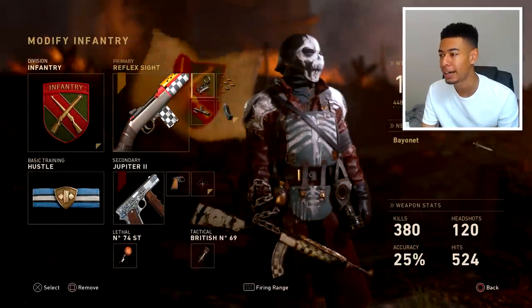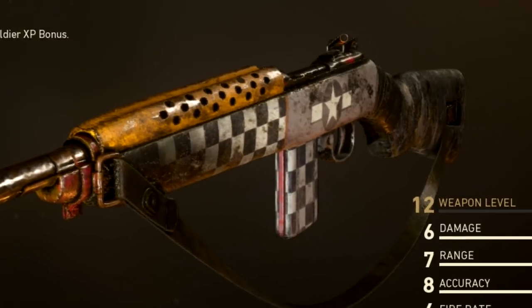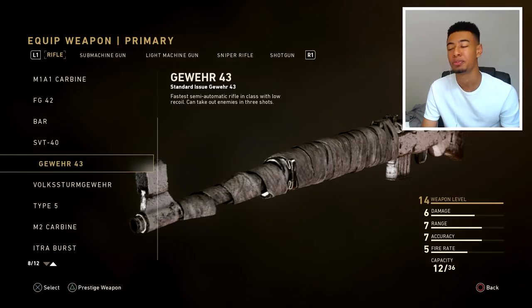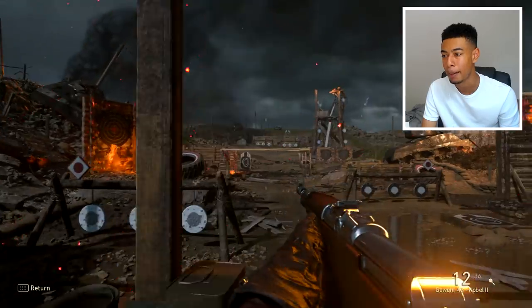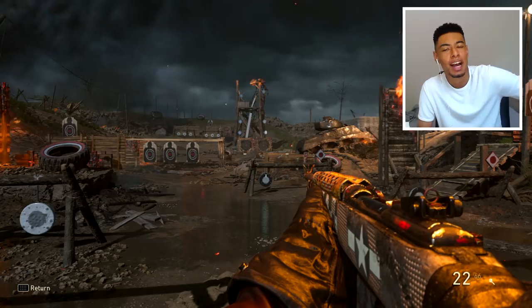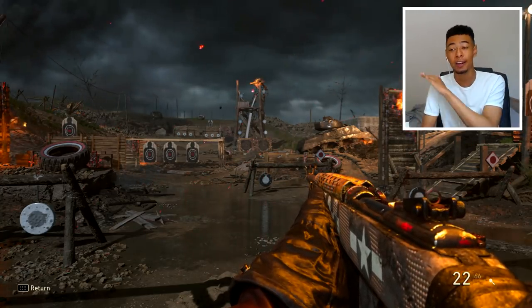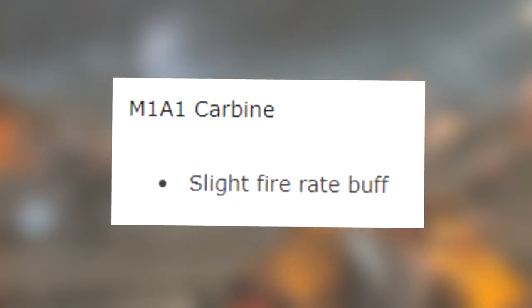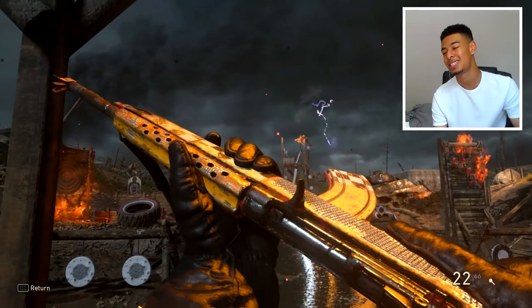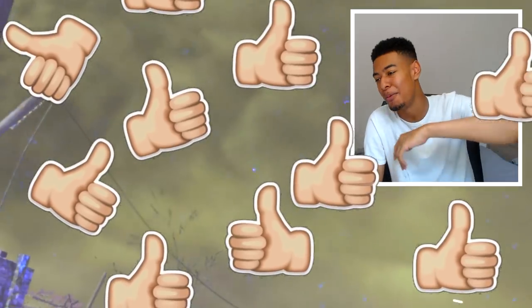I didn't know this one got buffed as well. This is the M1A1 Carbine right here — the fire rate has been buffed on this. If you guys remember when I made the video on the Gewehr, this fire rate is comparable — I don't think it's as fast as that from what I can tell. You guys let me know in the comments, but it seems pretty quick — definitely a lot quicker than it was. It said 'slightly increasing' in the patch notes, so I'm going to hop in again to see if this actually makes a difference.